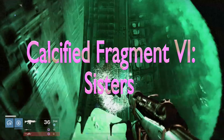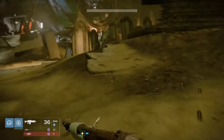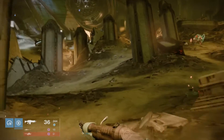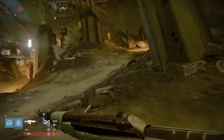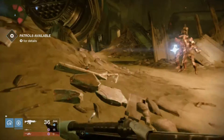Hello, we're getting Calcified Fragment number 6, which gives the Sisters Grimoire. We're starting off on patrol in the Dreadnought, from this initial area in Pole Bridge. Head forwards — we're heading down towards the direction of Morsley, going to the back right corner of the Pole Bridge area.